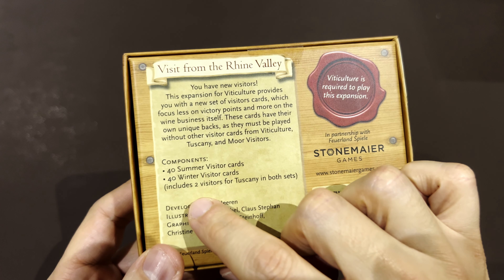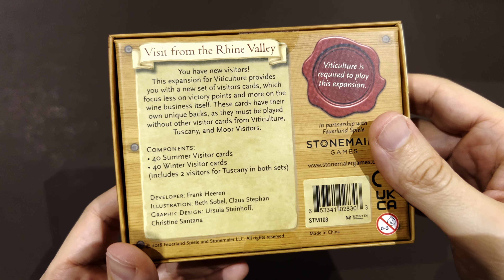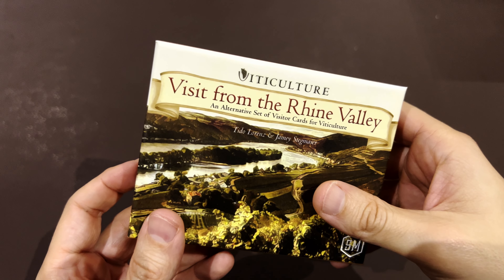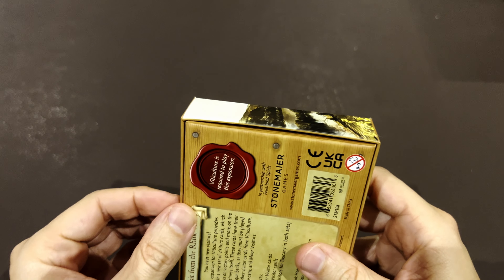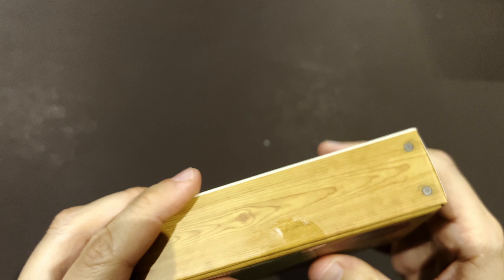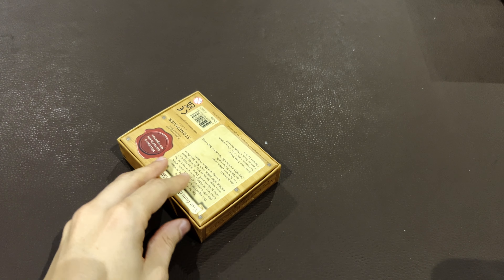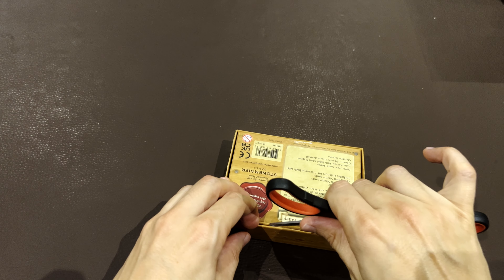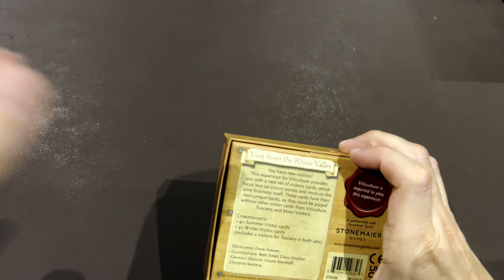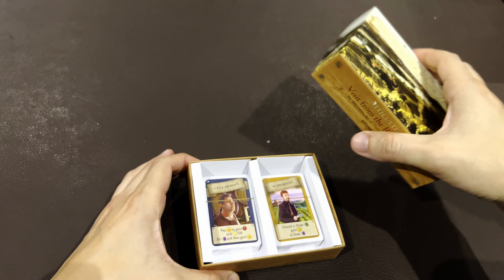So yeah, this is completely new — 40 of each. It includes two visitors for Tuscany in both sets. Would those be replacements? I don't know. Let's see what is inside Visit from the Rhine Valley. This one is not completely wrapped, so maybe that's not great. I can just cut it and deal with the labels later. I guess this box is good to keep because it will store the set of cards, which should be stored separately.